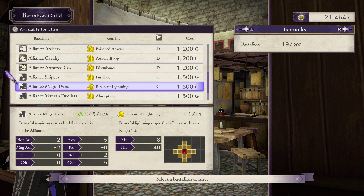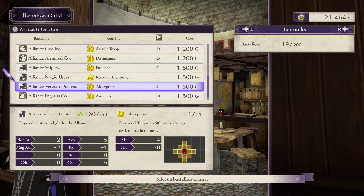The Alliance Magic Users are a direct upgrade to the Alliance Magic Core: 4 magical attack instead of 3, 5 Charm, bigger gambit, more endurance, otherwise exactly the same. The important thing is that I can now get a 3rd battalion with a sizable magic bonus. The Absorption Gambit is interesting — healing for half of all the damage it inflicts is a cool effect, and the AoE is huge. Too bad about the 30 hit. Even with the maximum boost from having 6 more Charm than the target, you still only get 60 listed hit without link bonuses. The Alliance Snipers are almost identical to the D-Rank Alliance Archers. Fusillade has 10 less hit than Poisoned Arrows, but the Snipers have 2 more Charm, so you get a slightly worse gambit but double the endurance.